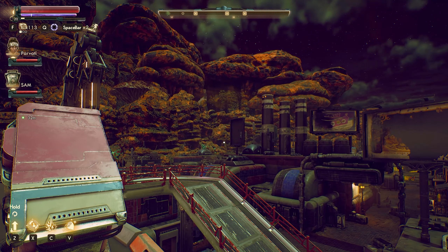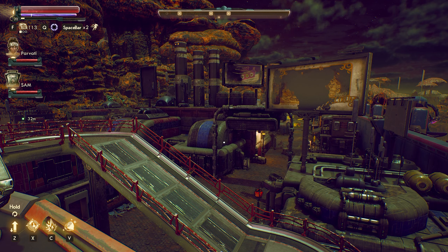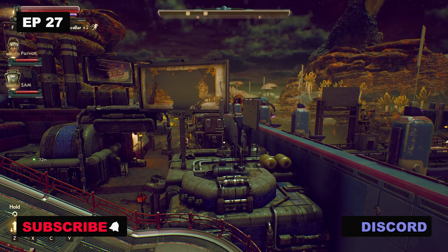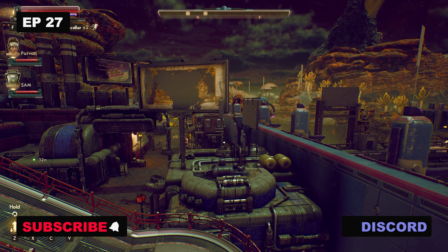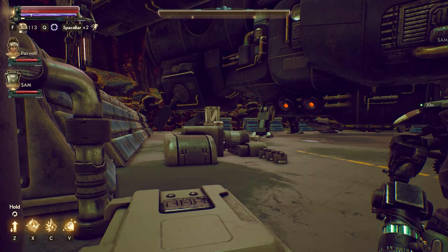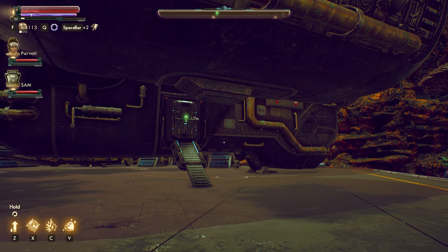I am JB and in the last episode of The Outer Worlds, we went into the lab, we found another funny little weapon which we can do some mind controlling and let the enemy attack the other enemy. We actually got the gases in our spaceship and it is time to bring these gases to Lilia Hagen.